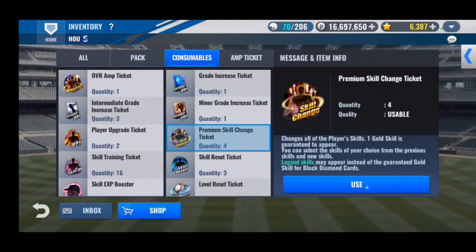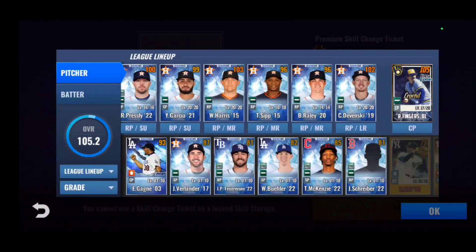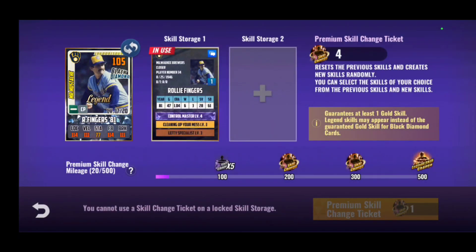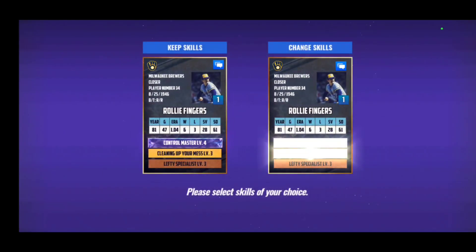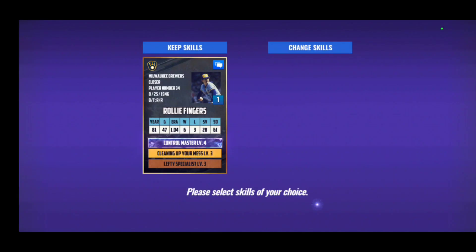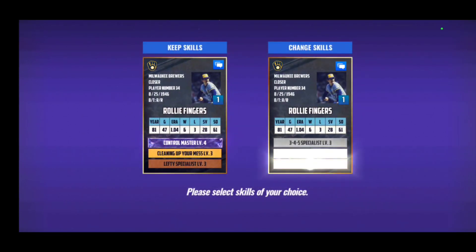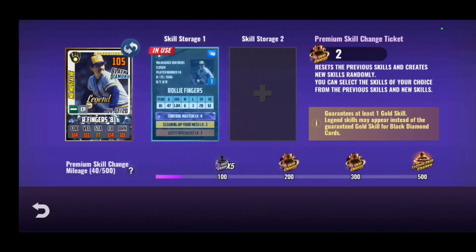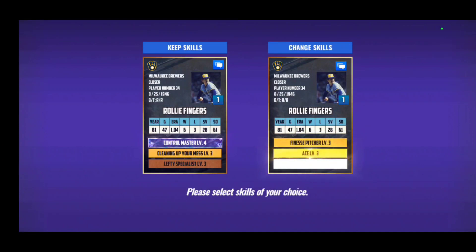Let's use these premiums on Rollie Fingers. Don't have high expectations — looking for pitcher's chemistry, not expecting to get it. Nothing right there. Nothing there. Strike three.